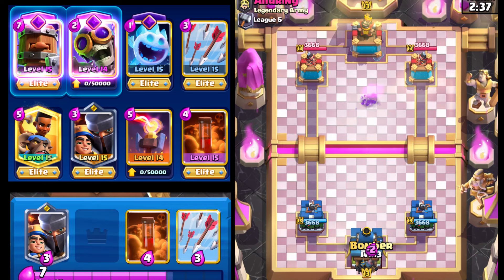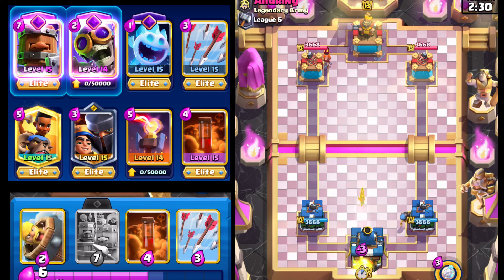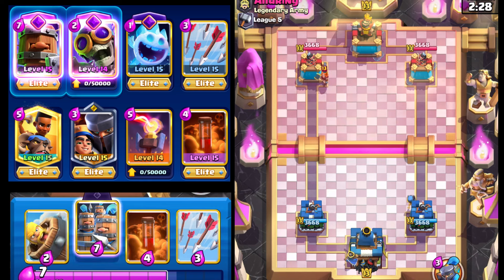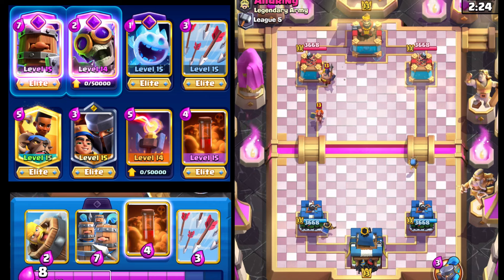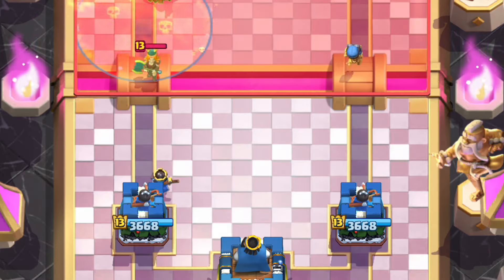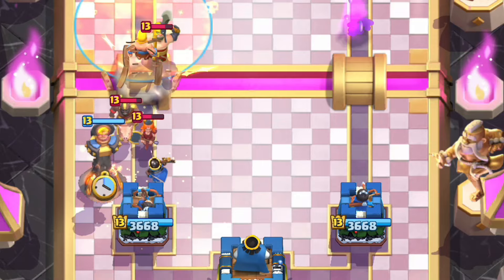Obviously we're going to go with a Bomber here going down the right lane. Opponent has Valkyrie and Tesla, maybe a Hog Rider — not quite sure yet. Going with the Little Prince down the left lane for the Valkyrie. Even though Little Prince has taken a beating in terms of the nerfs it's gotten, there's the Hog Rider.